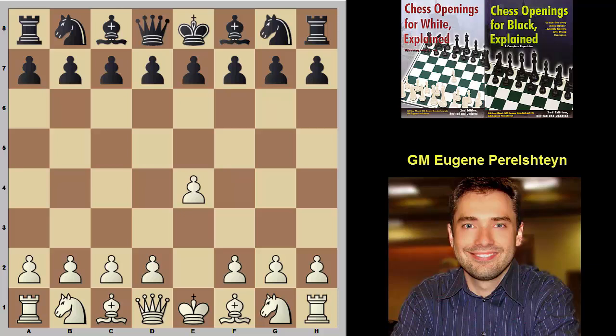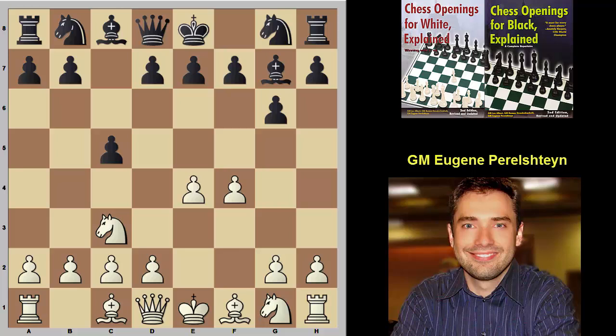After g6, we recommend the move f4 to go for the kingside expansion, then Bg7, knight f3. The line I wanted to take a look at is the move d6. You have to be ready for the move knight c6 as well, but that will be the subject of another video.